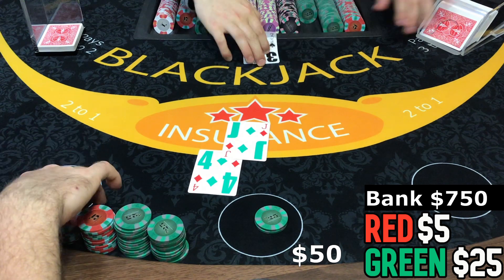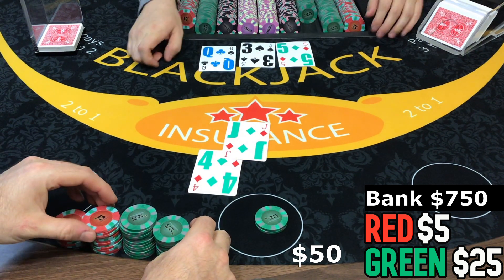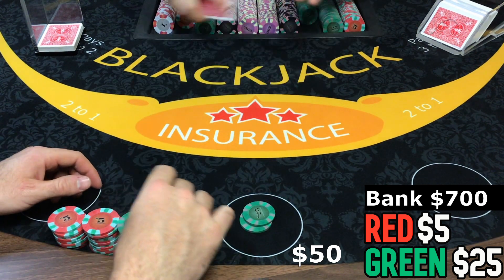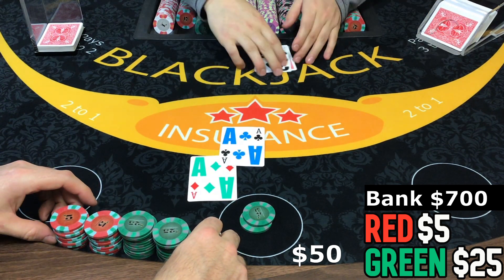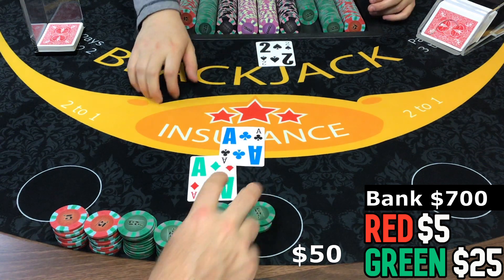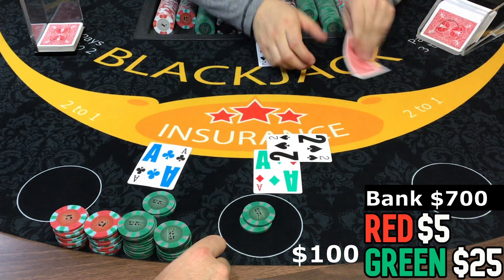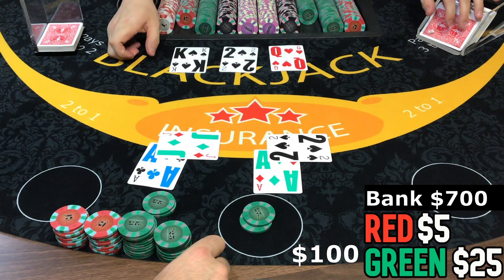14, stand. 8, 15. Aces — okay, that's a split all day long. 20 each. 12 and too many.